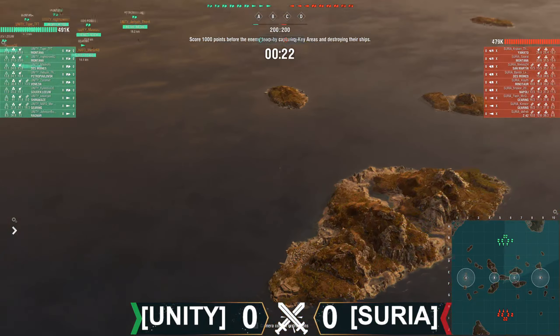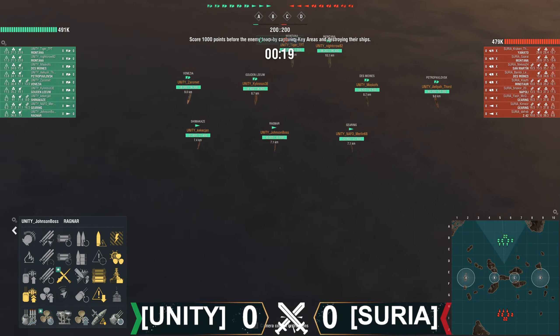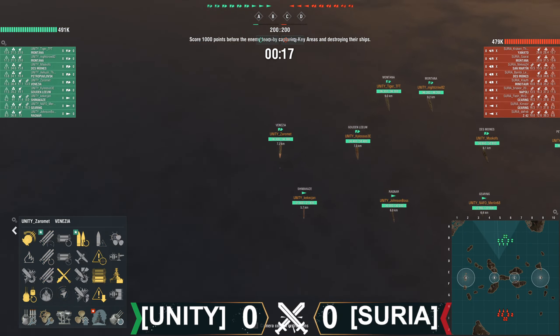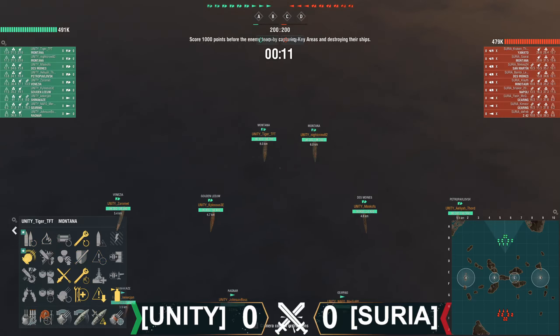Unity vs Surya. Let's take a look at what Unity's bringing to the table. Unity's bringing Gearing, Ragnar, Shima, Venezia, Gudin, Des Moines, Petro, Montana and Montana. We've got the ledge mods on the Venezia and the Petro.